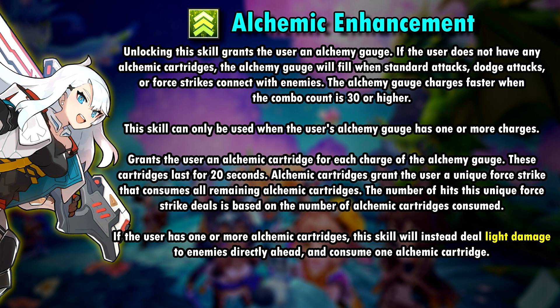Every cartridge lasts for 20 seconds and gives Illya a unique force strike that uses up all of her currently available cartridges. The more cartridges you consume with the force strike, the more hits it deals. The alchemic gauge effect is basically activated at the beginning of the fight. You can only use her second skill when she has at least one cartridge available, and it will then deal damage to the enemies directly ahead and consume one of the cartridges.